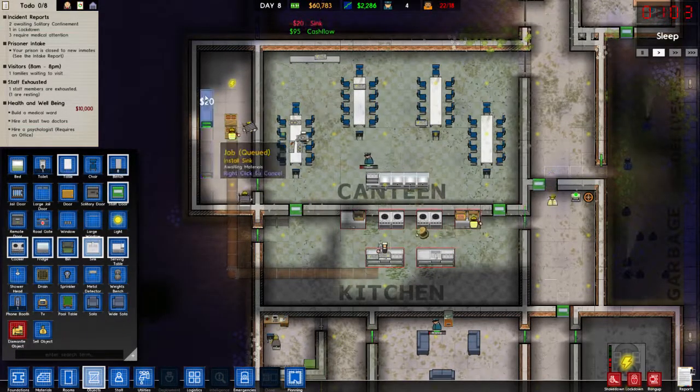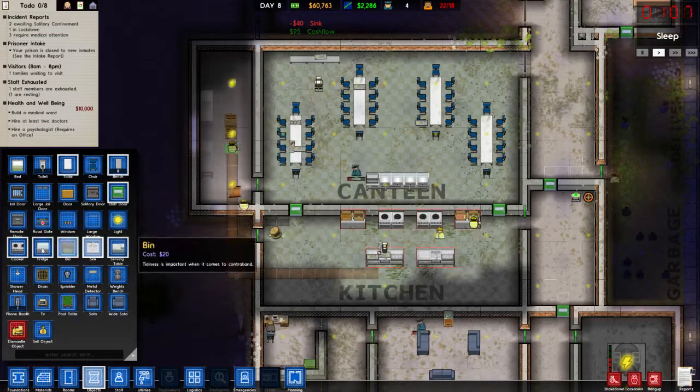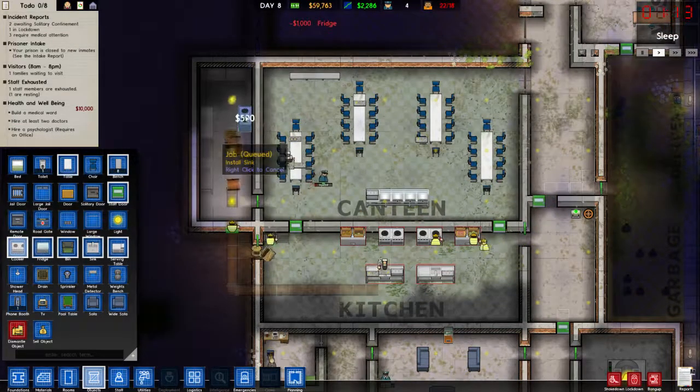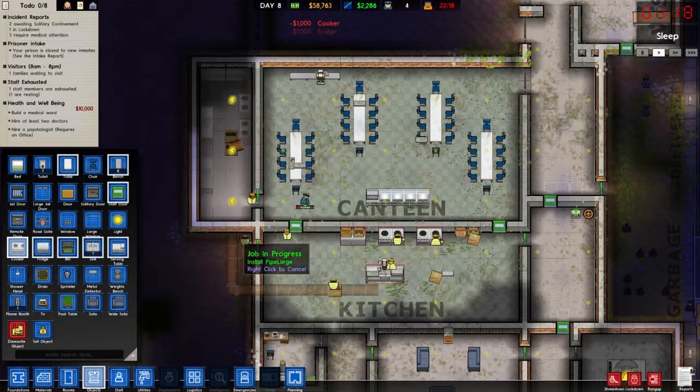We'll put one sink there and one there. The serving table can stay where it is. We'll throw two fridges in there and then two cookers in. Looks alright to me.